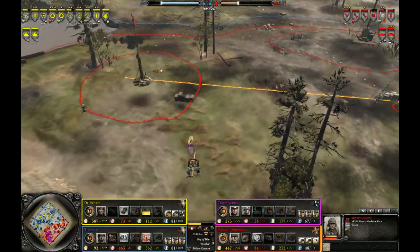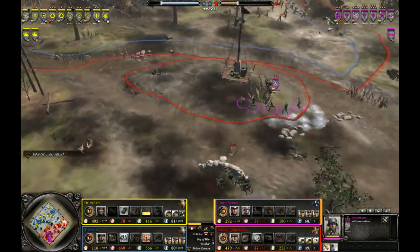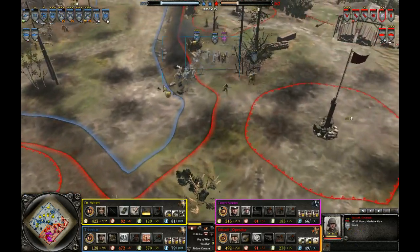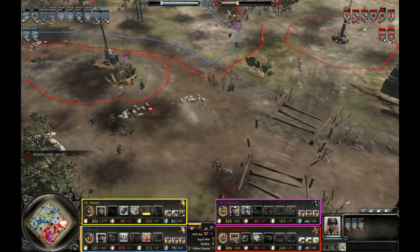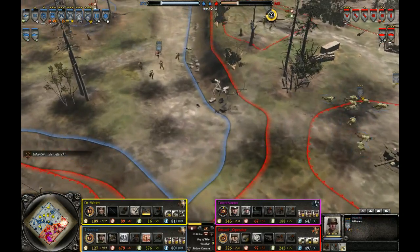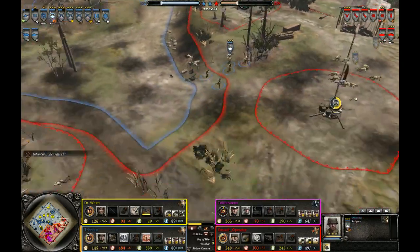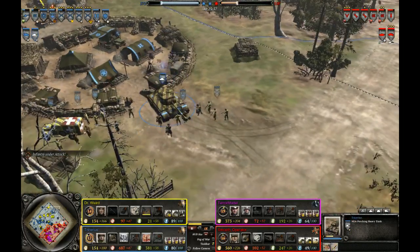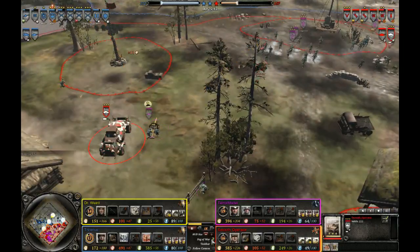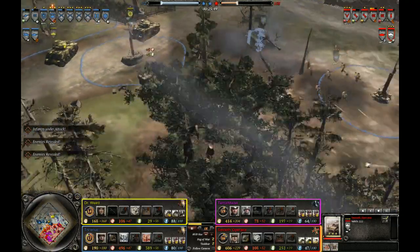Looks like the Germans went for a more consolidated right-side strategy, with Wehrmacht units supporting OKW units on this side. A big riflemen push will be able to push back the Obersoldaten, but one more MG42 will be able to suppress almost all of them. Pershing has seven kills — definitely been doing well. Raketenwerfer and spotting scope 222 combination — just look at that! The 222 can see almost into the base, into the repairing Sherman. That's just insane.